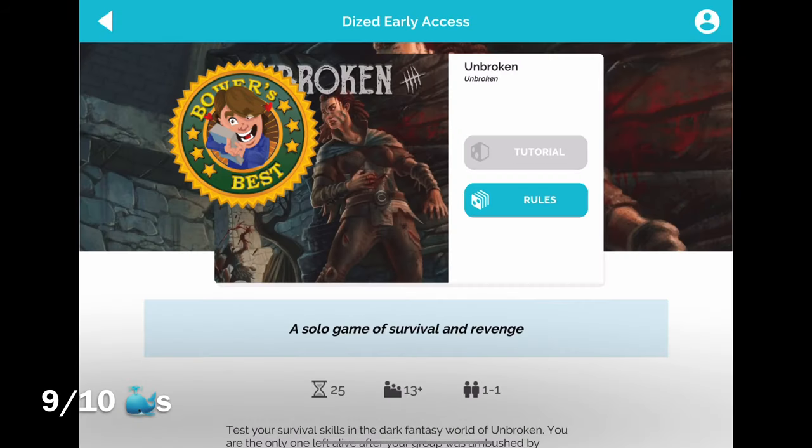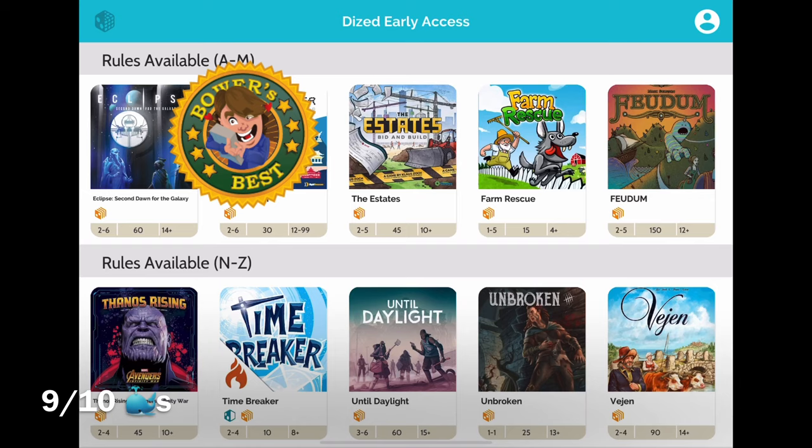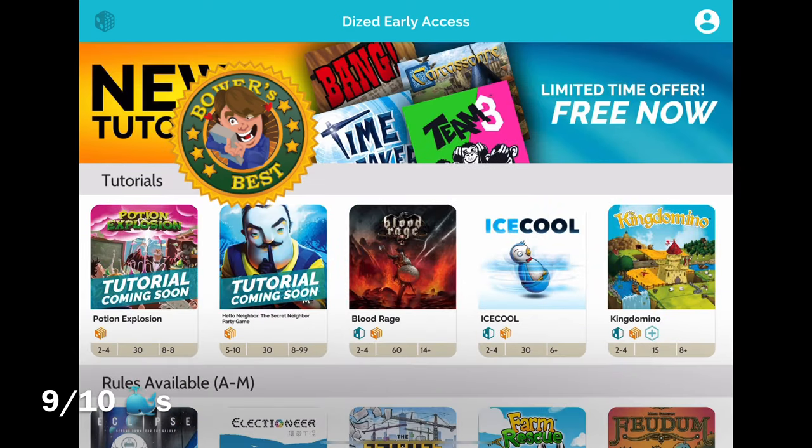So it's gone from an 8 to an 8.5 to a 9. I'm going to go with a 9, give it a Bower's Best seal, and stop there — not going too crazy, because we did have an issue with the Team 3 tutorial where we had to look at the rules to find out how many points to go to, and the sound stopped. But overall: nine, Bower's Best seal, this thing is the real deal — check it out right now. I don't think you'll regret it.